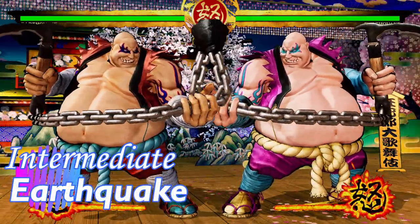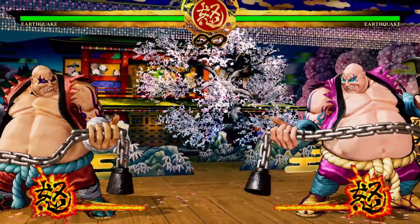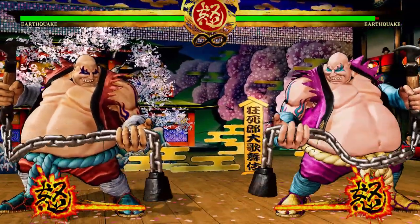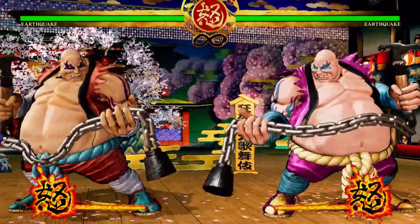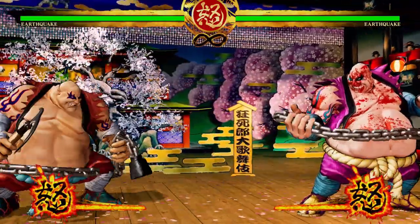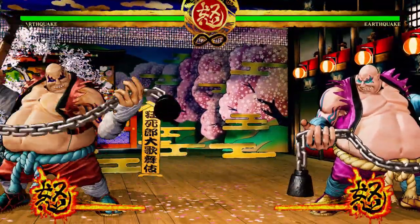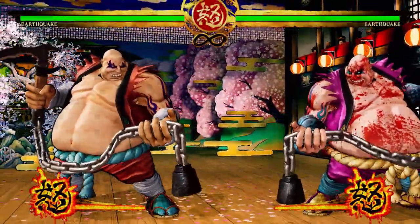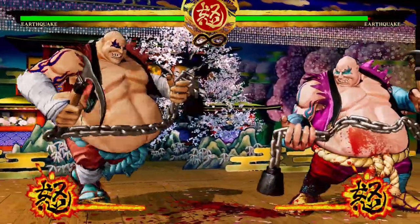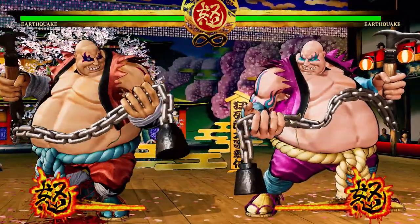Moving on to intermediate characters — starting with Earthquake. This guy is really big and his movement shows it, but the one thing you wouldn't expect is he's one of the most shockingly mobile characters in the game. He has wall jumps — normally reserved for quick characters — and teleports that can punish fireballs or normal whiffs from full screen. If Street Fighter comparisons help, he's sort of the game's Dhalsim.